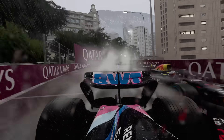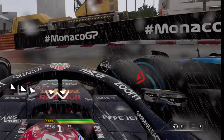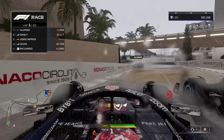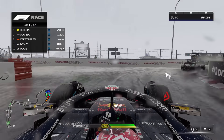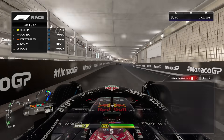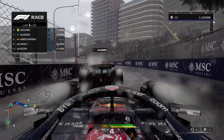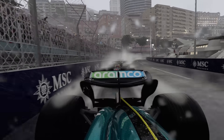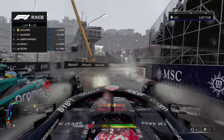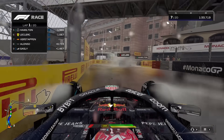Going for a move around the outside, but Perez is completely blocking me to the inside. Perez and Yuki side by side — we squeeze up the inside, no problem putting them in the rearview mirror. Both Alpines in front of us now, going for a move up the inside into the hairpin, which is always a little bit sketchy. Rubbing wheels with Pierre Gasly, going around the outside — still side by side but we get him. Pierre Gasly behind us, so already in the top eight. That was actually pretty quick.